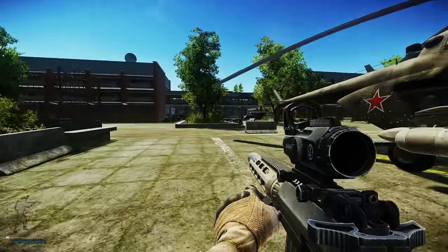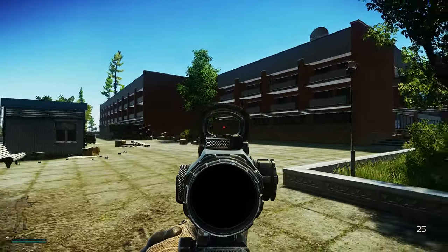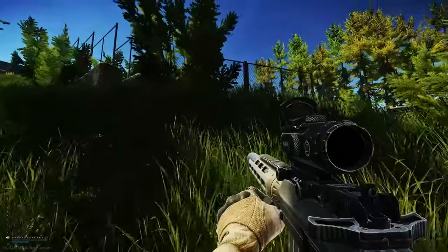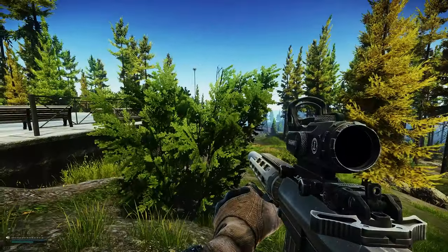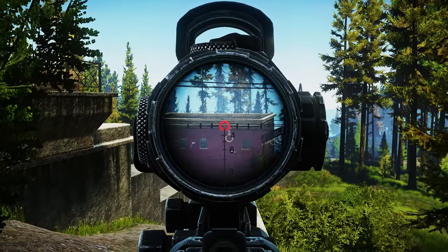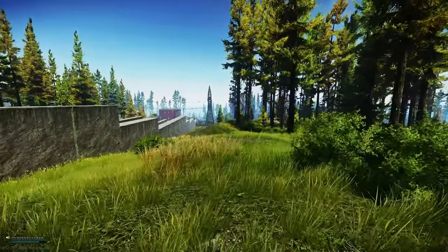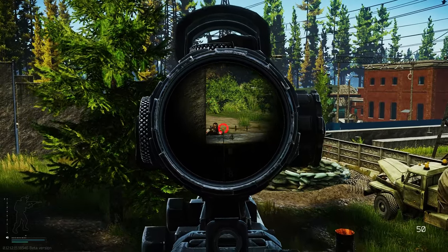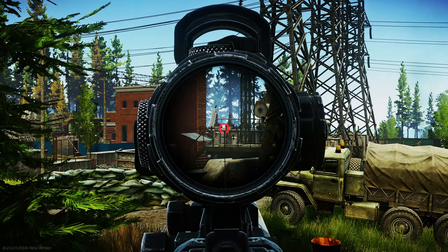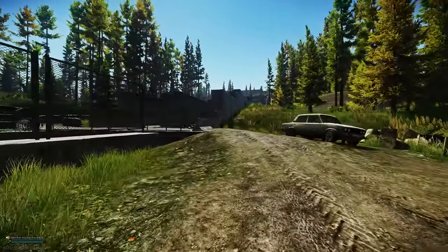Now we're moving on to spot number four — the resort. This is the entrance of resort, be careful because one of the bosses can spawn here, either running out of this building or inside that building there. This is spot number five. Now spot number six — resort is right there and the water treatment facility is right here. Typically there's one or two scavs that spawn in the building and two to three on the ground level.